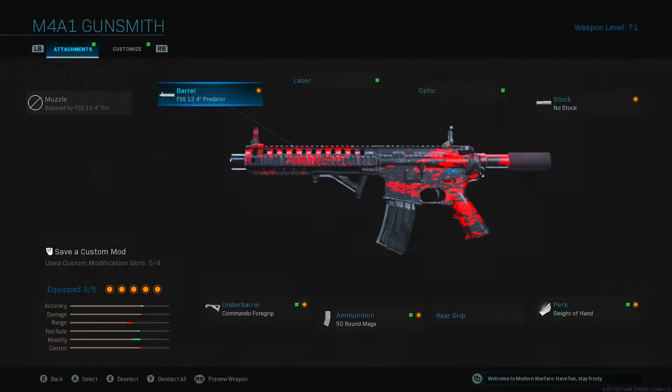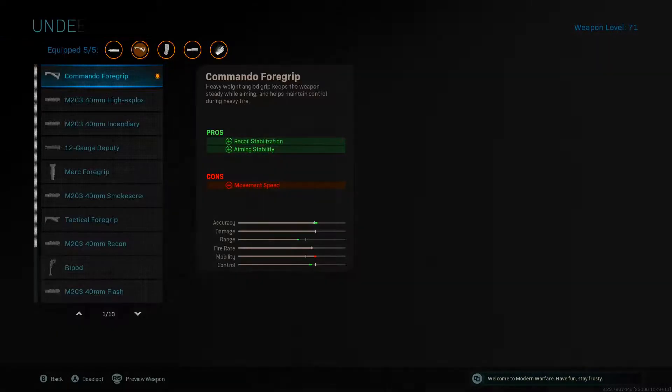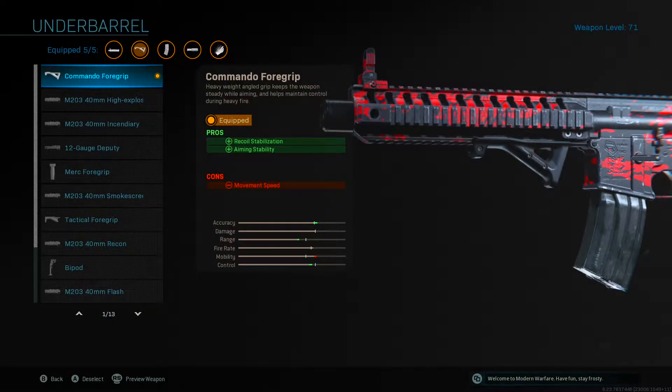Starting off with a barrel, I recommend that you guys use the FSS 12.4 Predator barrel. I've started using this barrel recently and I really like it. The two pros it gives us are sound suppression and ADS speed. Moving over to the next attachment on the underbarrel, I recommend the Commando foregrip. This reduces the recoil on the M4A1 and turns it into a laser beam.